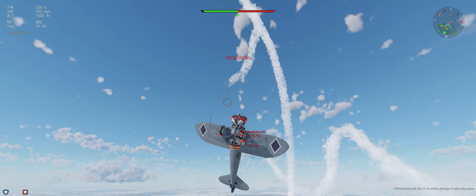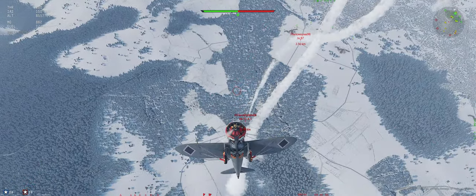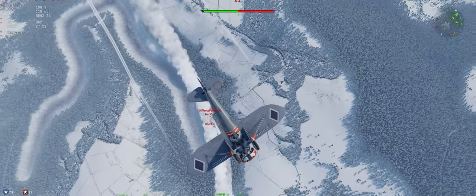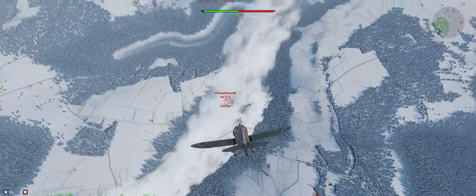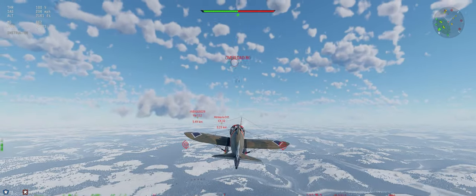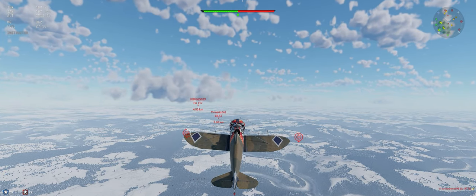Couple small hits there. We're just going to go vertical turn, keep our energy up. See if we can get him to stall for us again. Take a look around — see our 32 coming in, so we don't want to give up too much energy here. Let's go ahead and bring our nose back up.